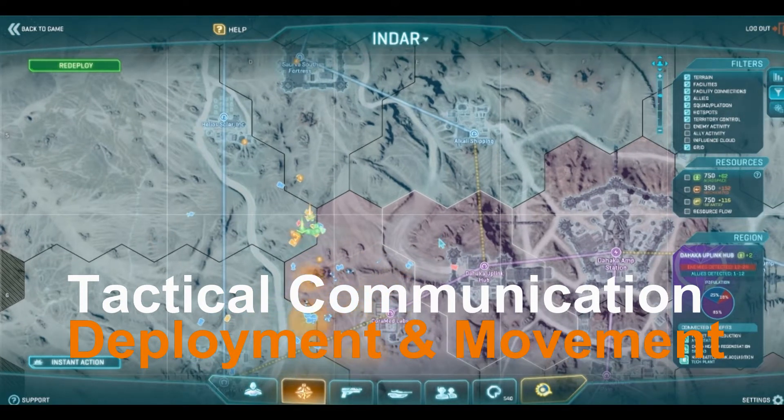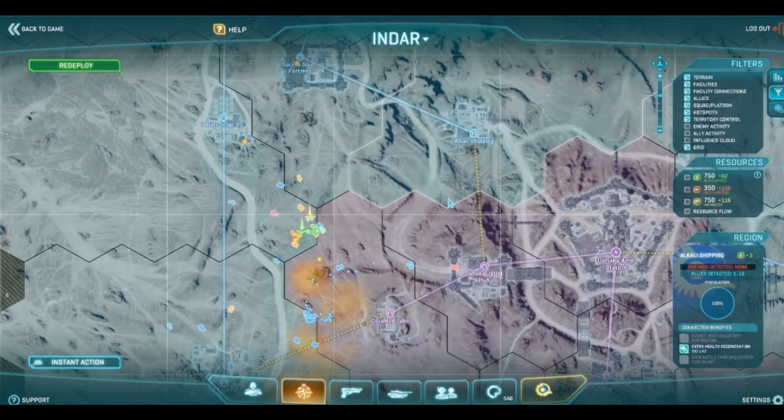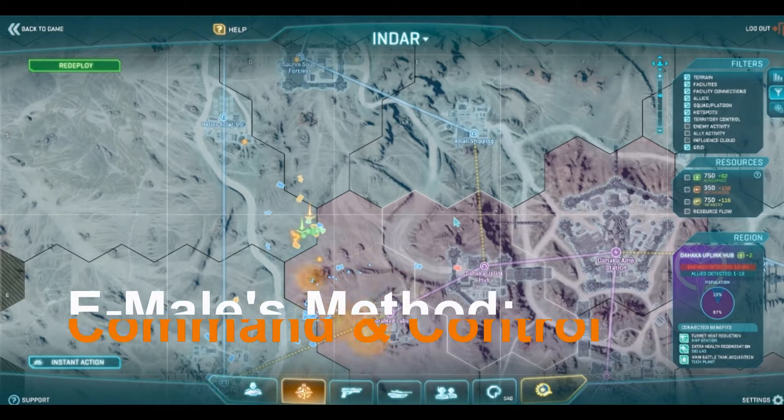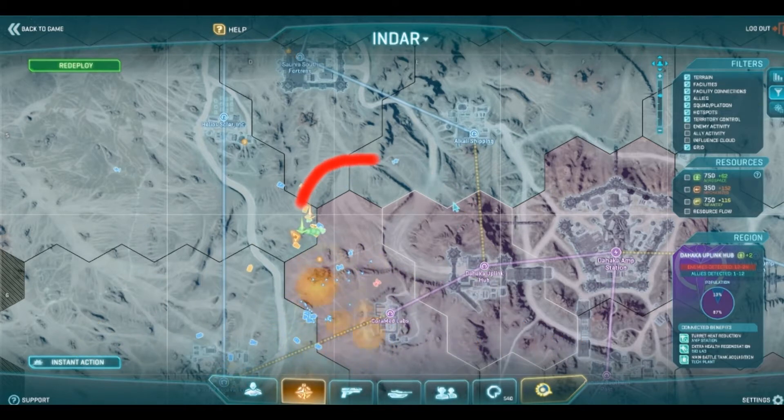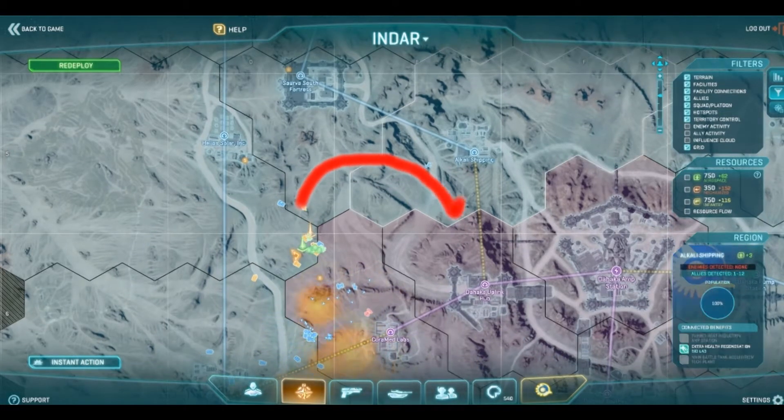We're going to open up another front. We've done this twice in a row, so let's do something different. We're going to attack Daka Uplink from the north and force their forces to spread out. To that effect, let's group up.